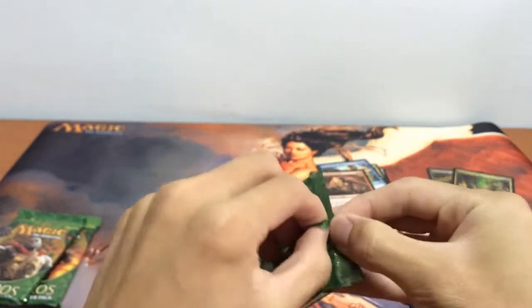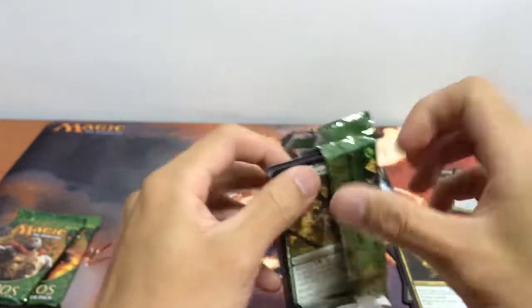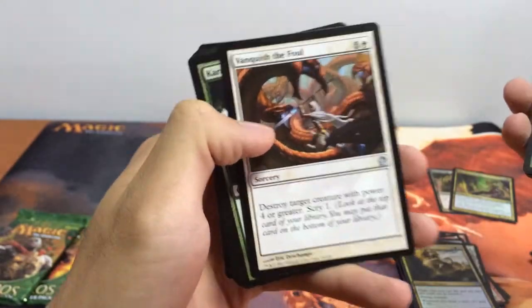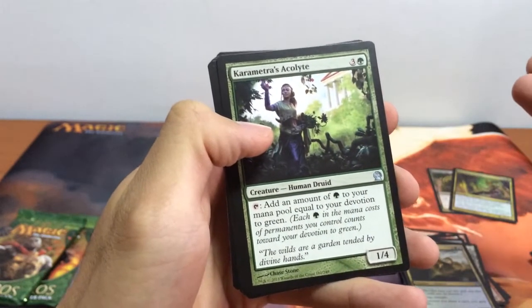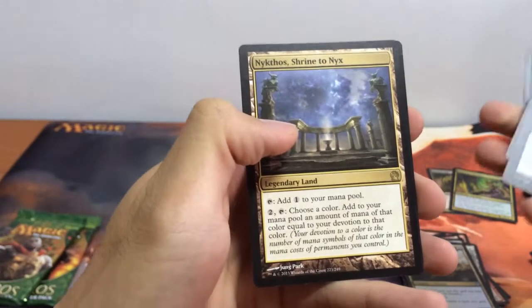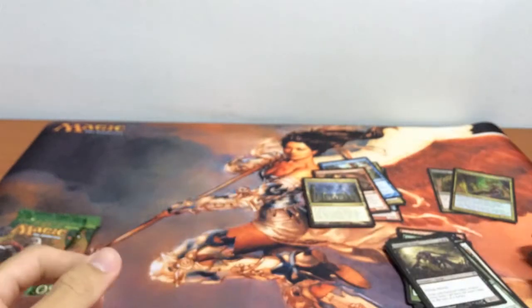Elspeth itself would have covered the value of just one of those boxes entirely. On to our second pack from our second box, we have Vanquish the Foul, Karametra's Acolyte, and Insatiable Harpy. And for our rare we have Nykthos, Shrine to Nyx — another money card. Land cards that can do awesome stuff are always valuable.